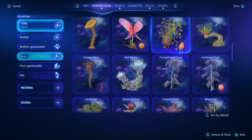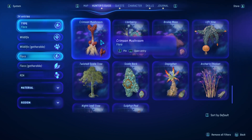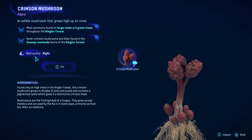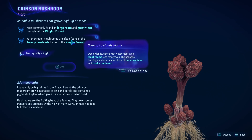In the flora tab you will find crimson mushroom almost all the way to the bottom. If you open up the entry you can see that this one can be harvested for best quality during the night. In the swamp lowlands you will also find the rarer crimson mushrooms more often.